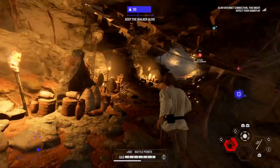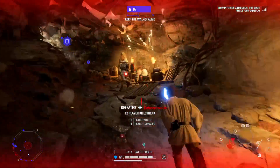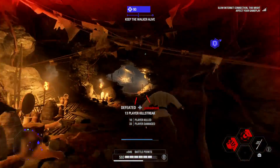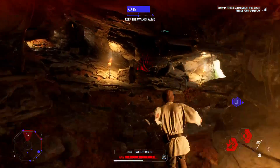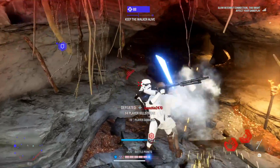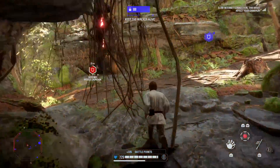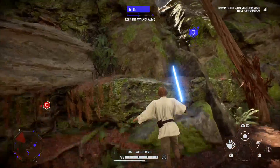If you equip the Jedi Fighter star card, Luke can swing up to 16 times. He has one of the fastest swing speeds in the game at 2.15 swings per second, and anyone who's come up against a swing-spammy Luke player knows how dangerous that can be — if you let your block down for just a couple of seconds, they can wipe you out. When Luke does run completely out of stamina, there's a one second delay before it starts coming back.